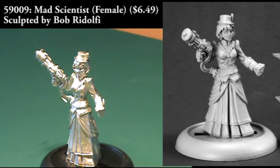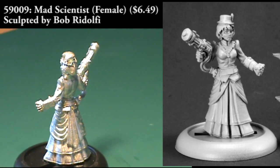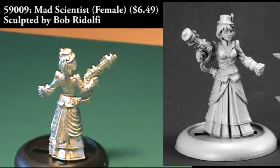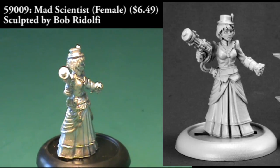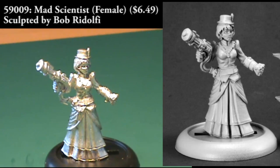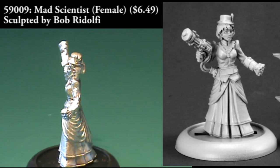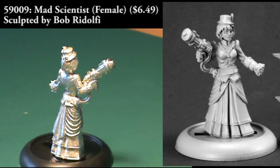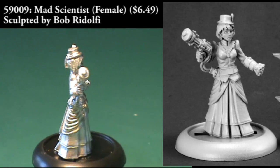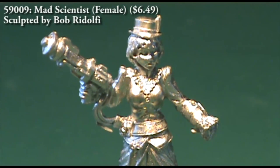This last figure is a female mad scientist, and it definitely ramps up the technological aspect of the setting. She appears to be carrying some sort of ray gun that has a power pack, because there are leads or cords coming down to her belt. It also appears that she's got a bionic left arm. Her dress looks a little more Victorian than Wild West, but maybe they're close enough to where that doesn't matter.